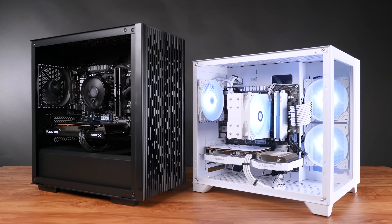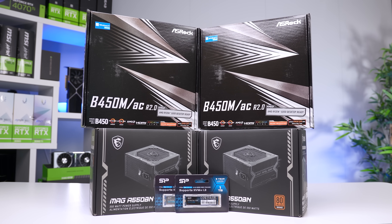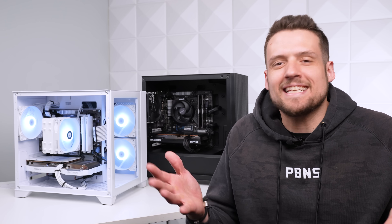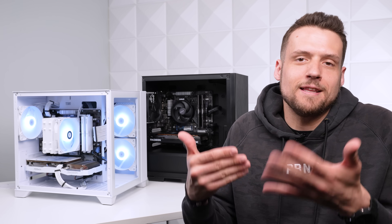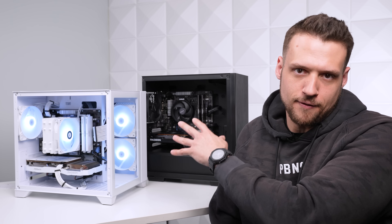To make this easy, we're going to start with all of the parts that are the same in both builds, and then we'll talk about the differences. At the end of the day, any $600 build that's competently put together should have roughly the same framework, and these two builds definitely do.